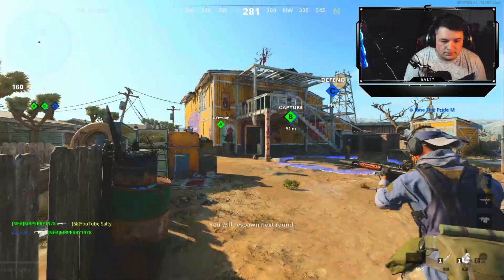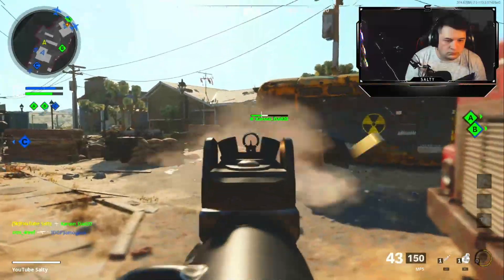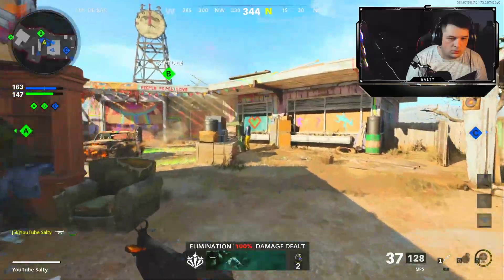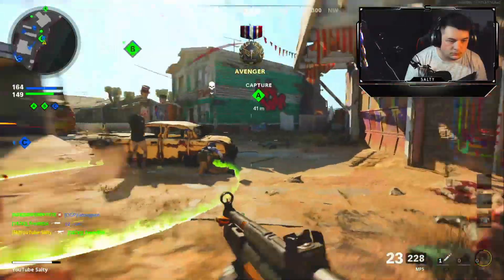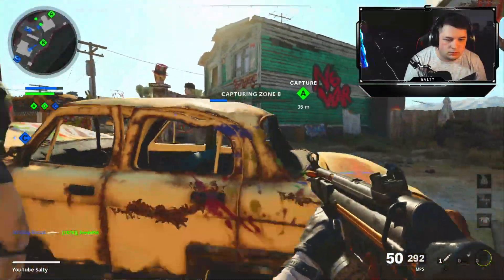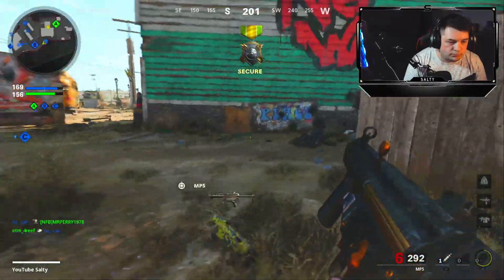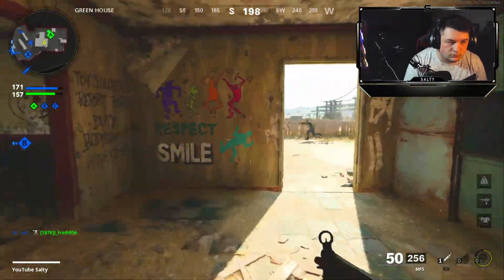I stole that anyway — DM arm. Why did they spawn here? Oh wait, we need to get B. I might need to shoot that down honestly. We got it. I don't want to shoot that kid.